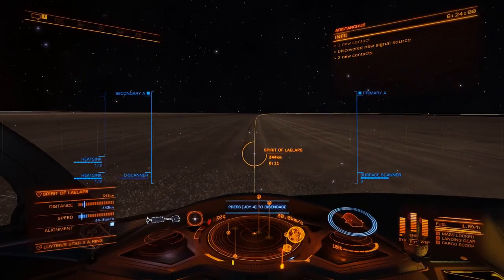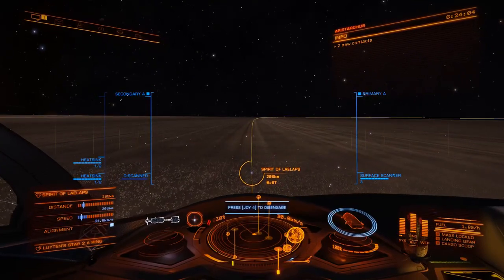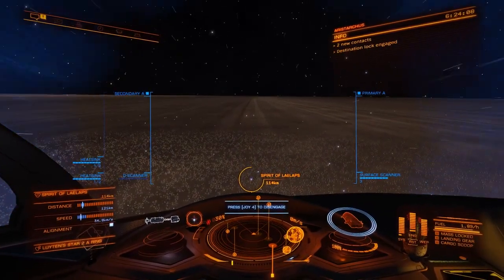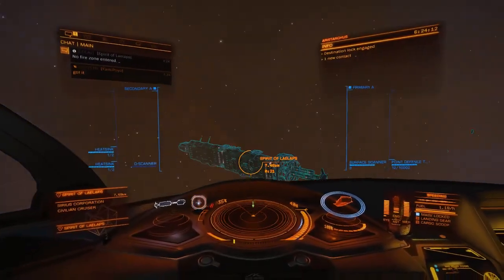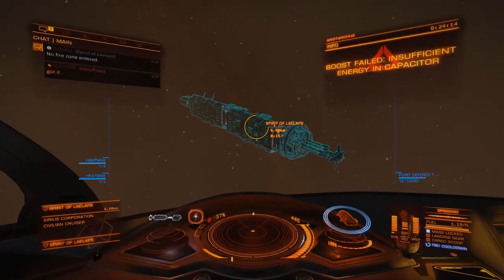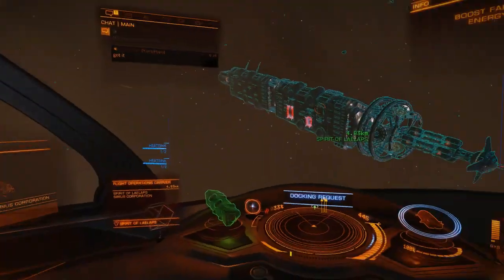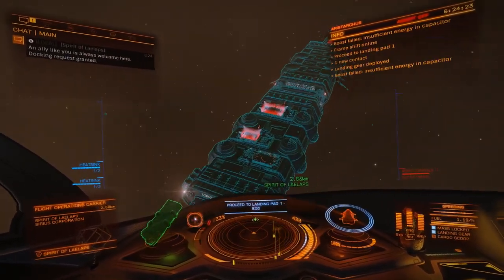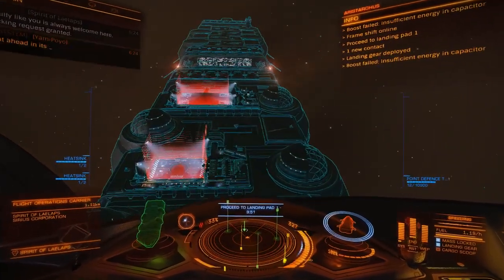This should get you synced into the instance properly, as you will see demonstrated here. If the asteroids disappear, as you see there, you know you're in the correct instance. Then, you'll want to dock quickly, as there is a chance that sometimes it will randomly desync with you while you're undocked.